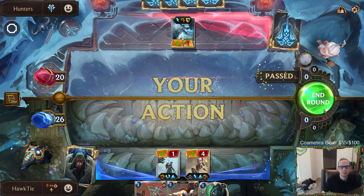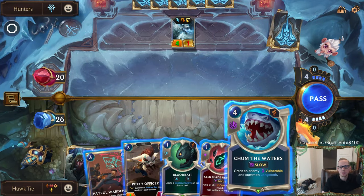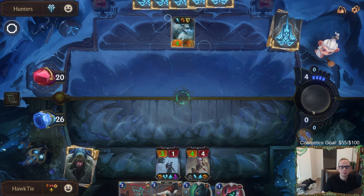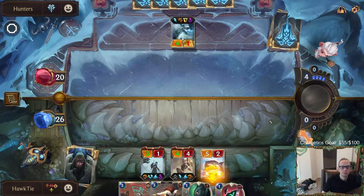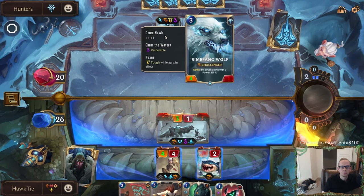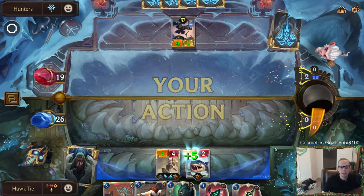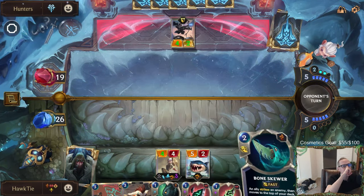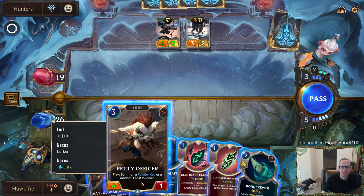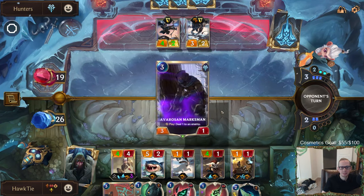Heart and blade both broken. Quick - not bad. Chum the Waters - that's the name of the other one, so that's our other card that is not a lurker. Man, we are pretty bad at not hitting lurk. There's only two cards - Bone Skewer and Chum the Waters - in the whole deck that don't have lurk, and we've already missed lurk three times.